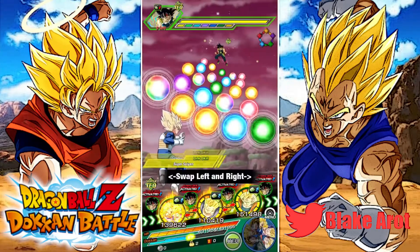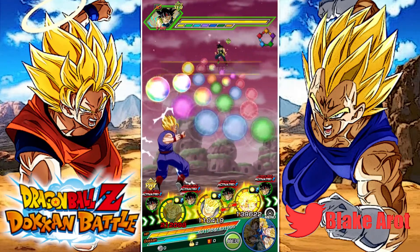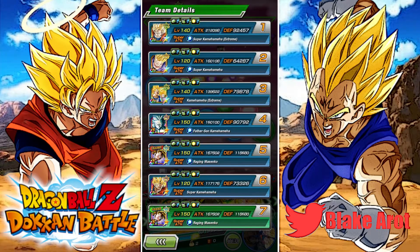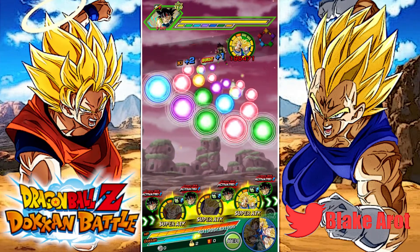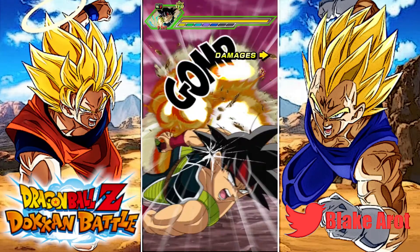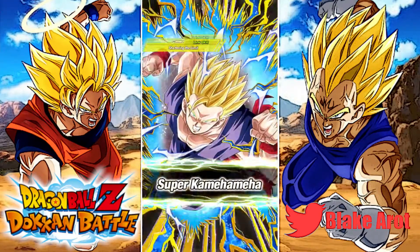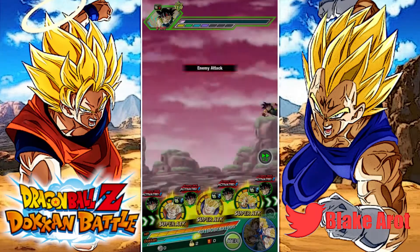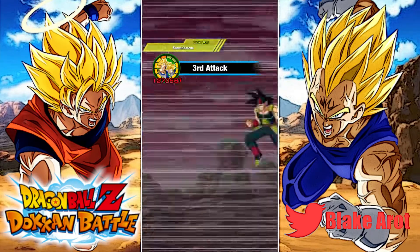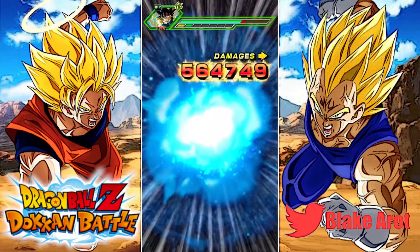Alright, so here he only gets the extra 30% from his passive, because the Goku and Gohan are not Super Saiyan 2 category allies. So his attack stat will go down here by probably a significant amount. His defense actually might stay the exact same — because they give 30% to Goku's Family and his passive would have given him 30%. And yep, 2.75, it stayed the exact same. He's probably going to be pretty underwhelming when there are no Super Saiyan 2 category allies at all.